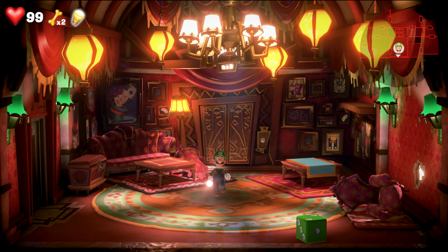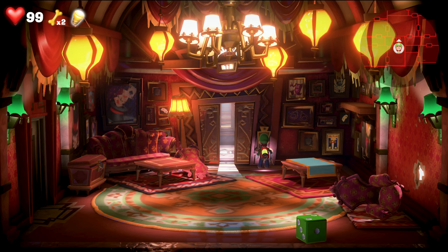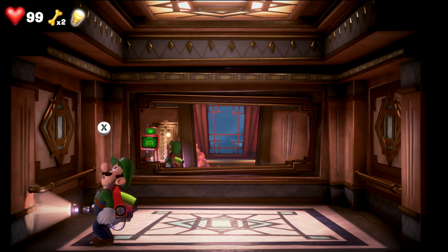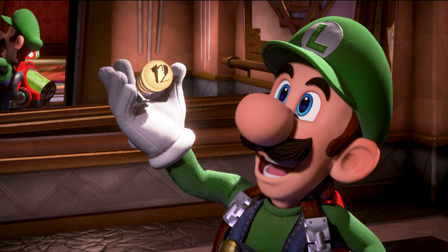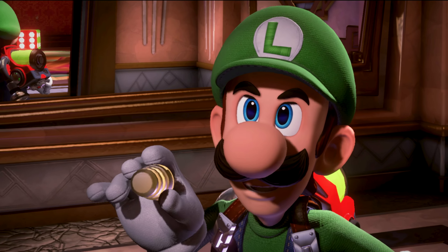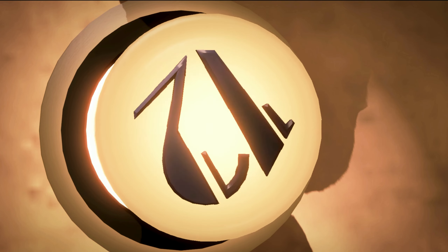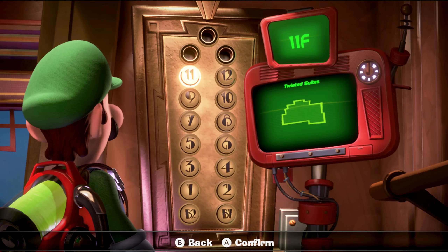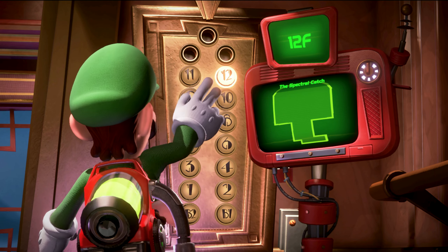What's up, guys? Desert Bee here with more Luigi's Mansion 3. We just finished floor 11 with the sister magicians, and now we're going to floor 12. Let's see what it is. We're getting real close to the end here. Floor 12, the Spectral Catch. Alright, let's go check it out.